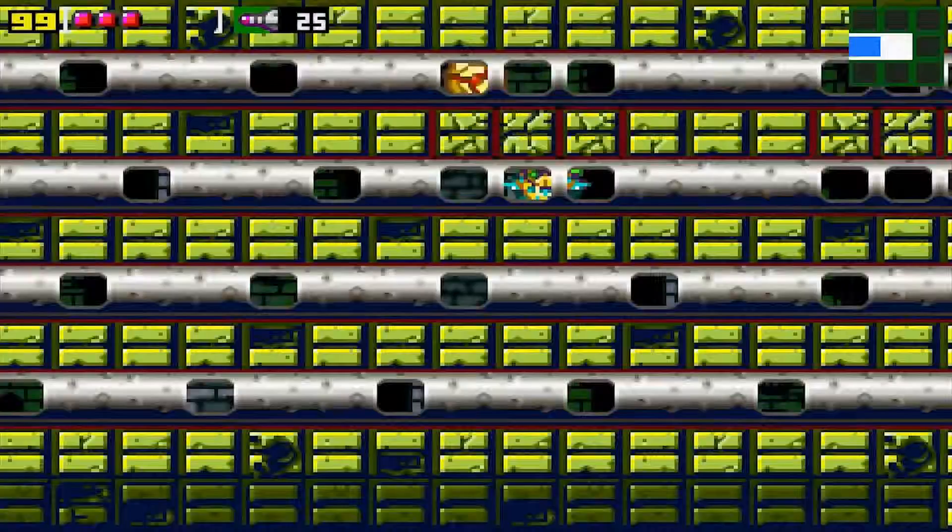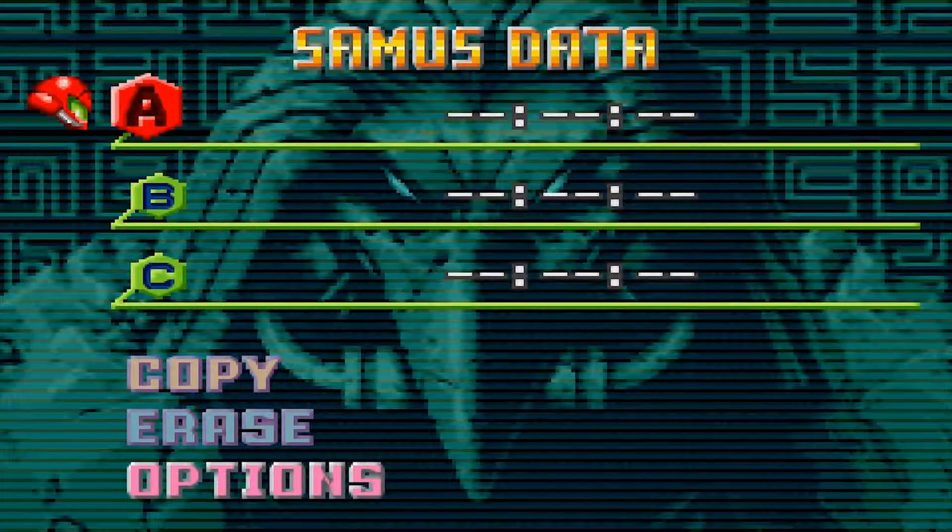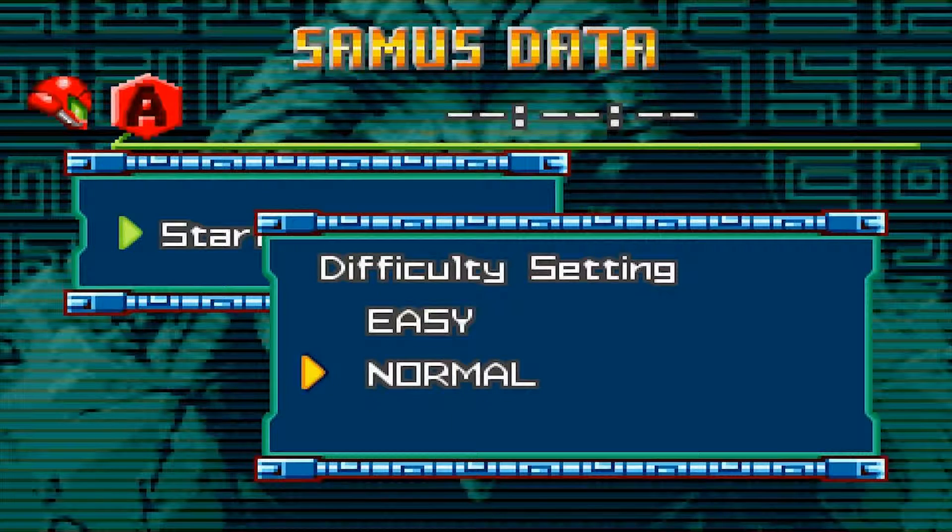So without further ado, let's start this Let's Play. I'm gonna go with A here and start the game. I'm gonna go on normal, because we're not wusses.